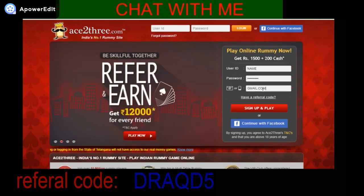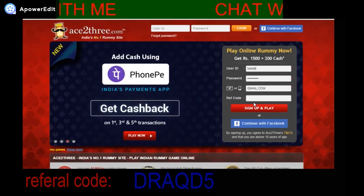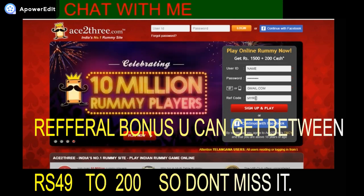Here is the main point you must not miss. You need to click on the referral code field — you can enter mine: DRQD5. If you enter it, you will get an amount of more than 49 rupees, up to 200 rupees, as a referral bonus, so don't miss it guys.